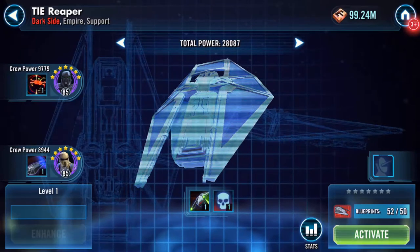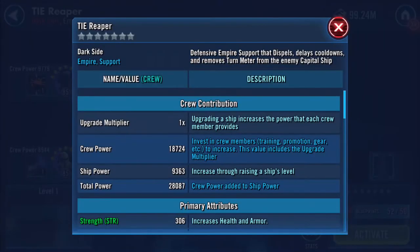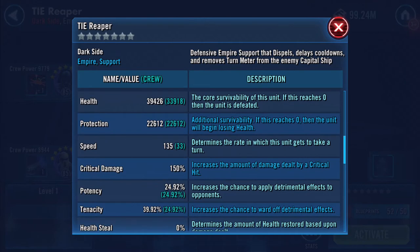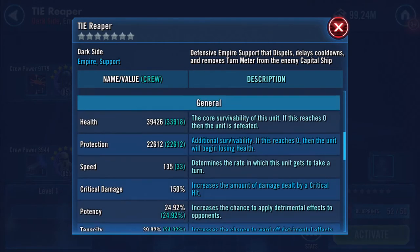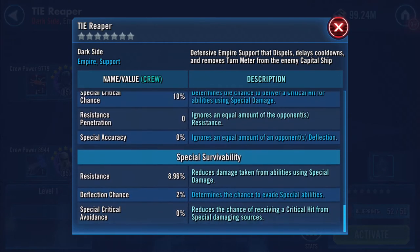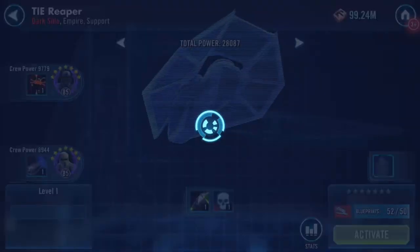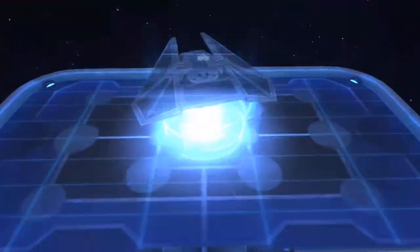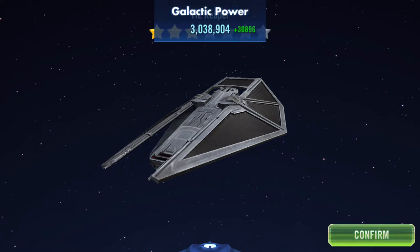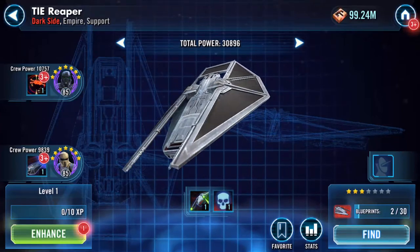I can finally activate Tie Reaper. I'm not going to read all the numbers out — it's 135. It's already boosted before we even activate, just from where the pilots are. Let's activate — don't care if it's only three star. It's activated, and now I confirm it.